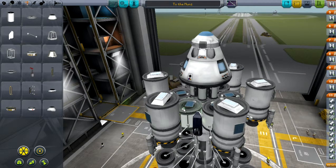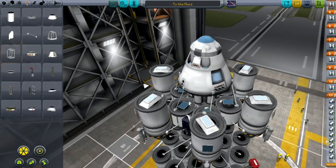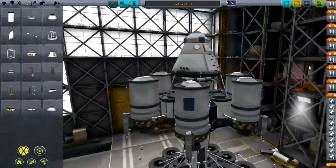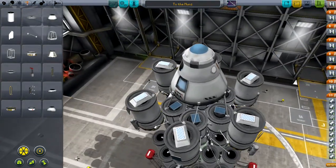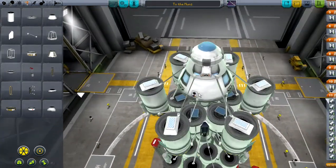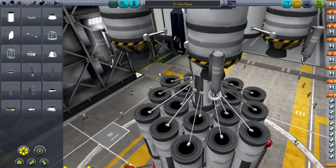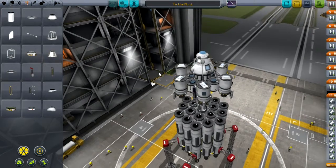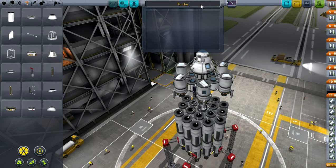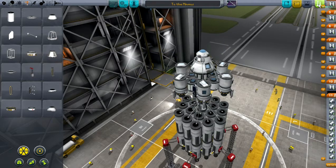Adding some structural elements and tying everything in. Let's do a little bit more here — there's one right there. All right, let's go ahead and save this. We'll call this 'To the Minmus' — is that how you spell it? And we'll save it and launch it. This is my first trip to Minmus, so just like probably most of my other videos, there's going to be a wreck somewhere in this.